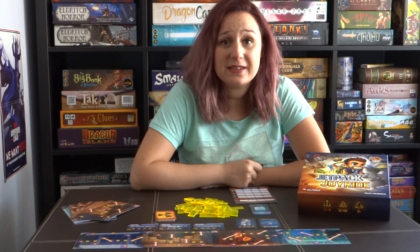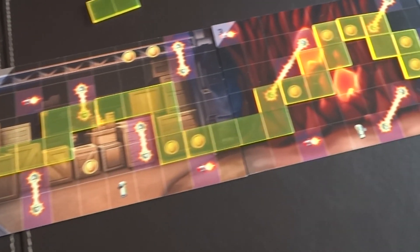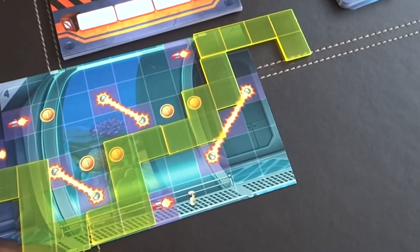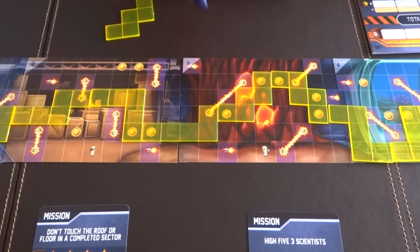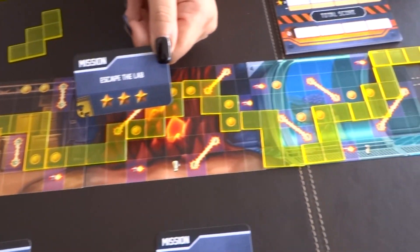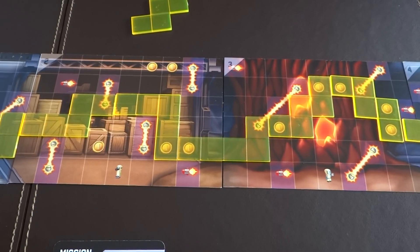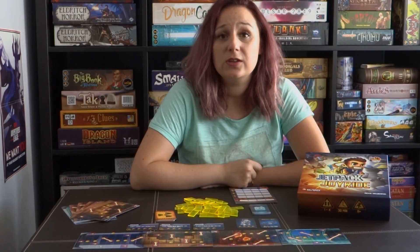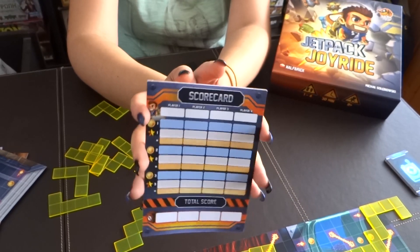The second phase is the scoring phase. After somebody finishes and exits their own lab, the scoring phase begins. You count all the coins that you have gathered throughout the course of the game and also see the points gathered from completing missions. If you have not followed any of the placement rules, you lose three points. You take a note of your total points on the very nice scoring pad provided in the game.